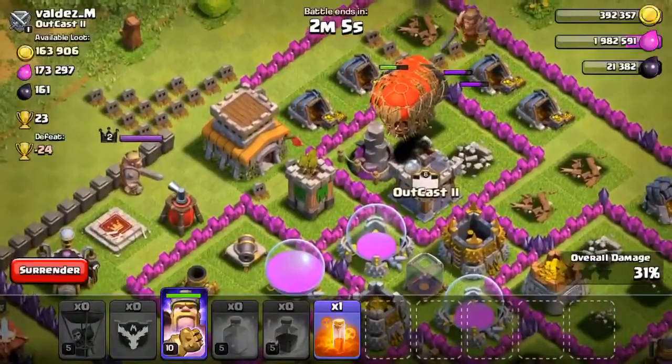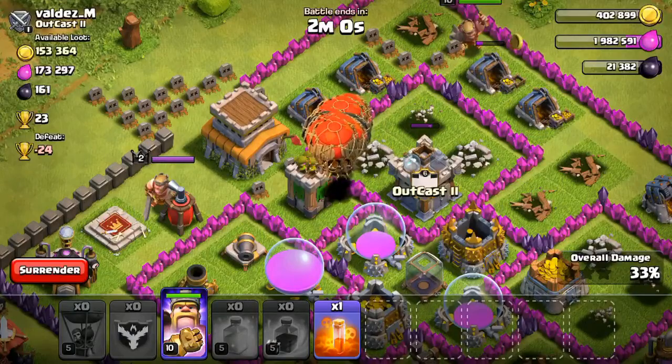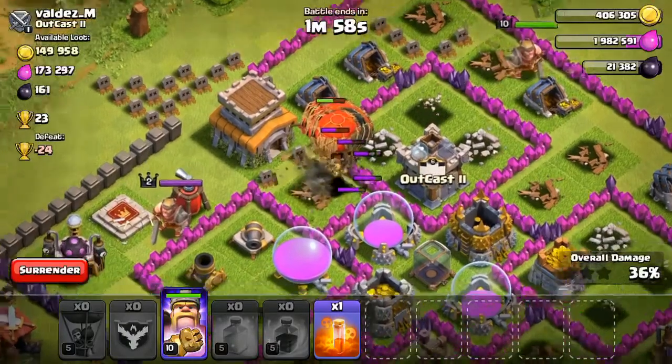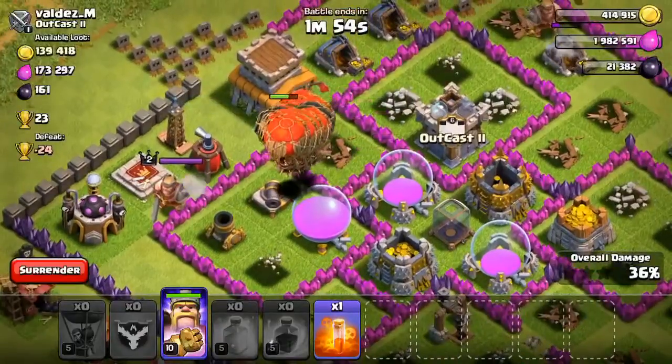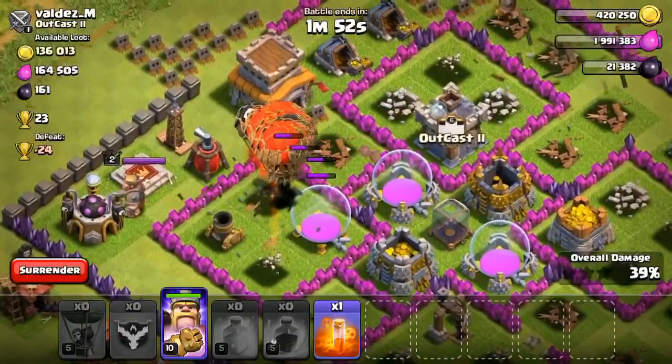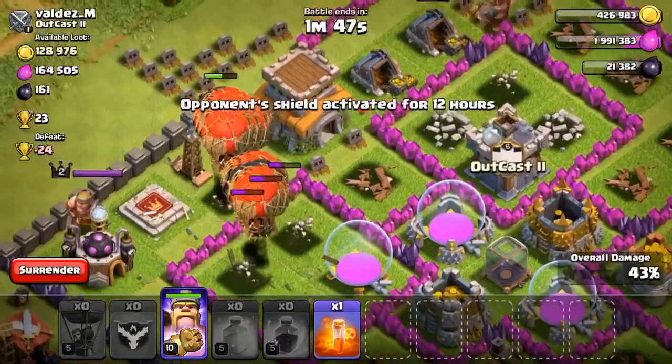There's nothing that can stop him up there. Looking through the base, we are at 34% — we're gonna end up getting the one star at least. There are only a couple of defenses left: we have the Tesla, the mortar, and the air sweeper, but that's already down.